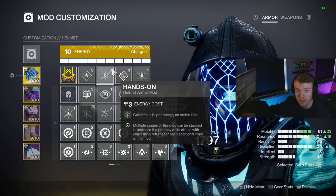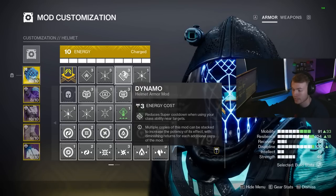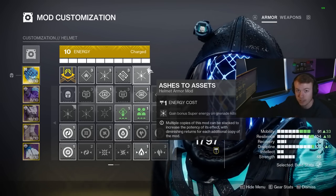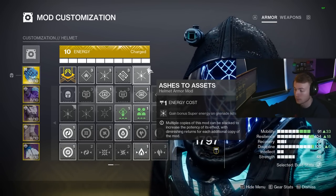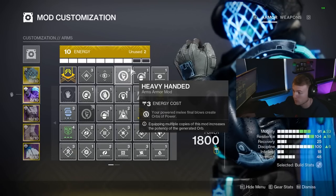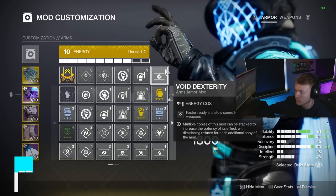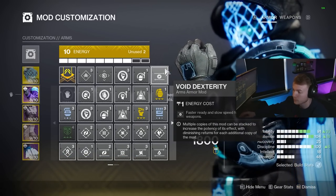With this build we're spamming dodges and melees, so we have Hands-On and Dynamo so that we get further super energy gains anytime we dodge near enemies or land any melee kill. I also added Ashes to Assets so that grenade final blows or kills through Jolt also generate super energy. Heavy-Handed on our gauntlets spawns orbs of power on melee final blows. Impact Induction reduces our grenade cooldown anytime we deal damage with our base or charged melee. I'm also running Void Dexterity so I can swap to Tractor Cannon — my main debuff source — quicker.